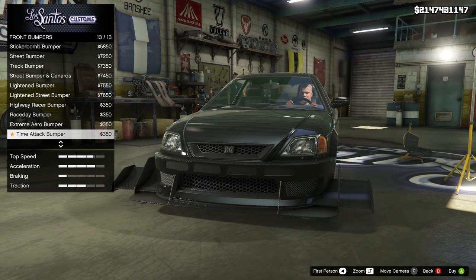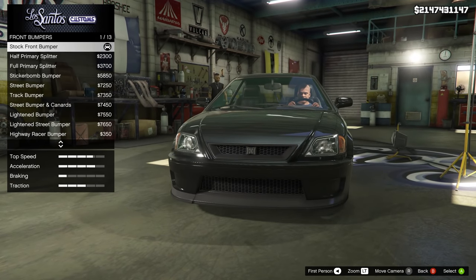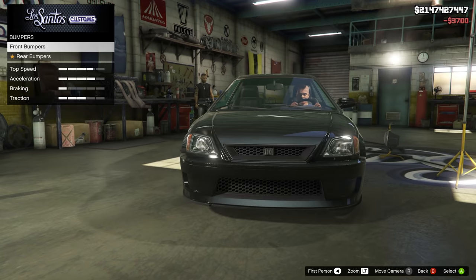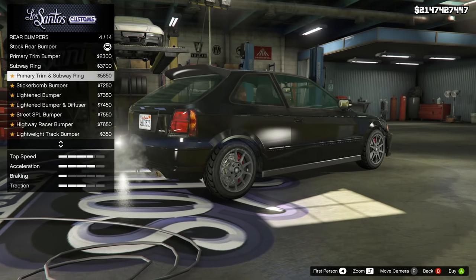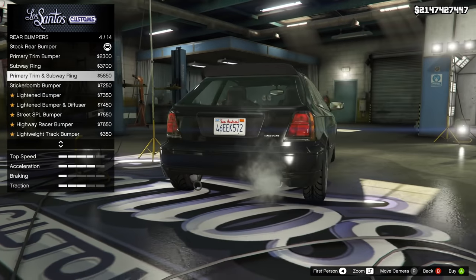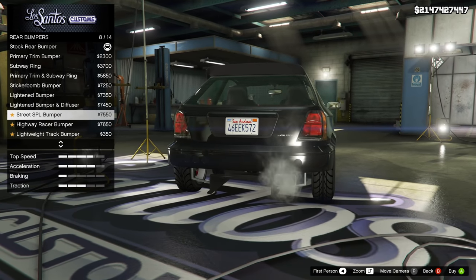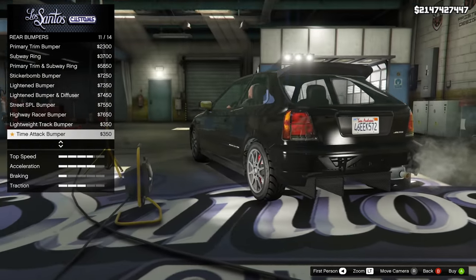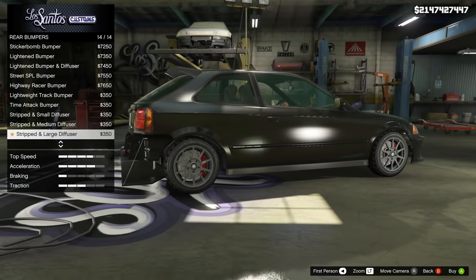That is insane. Under each category there's like 15 to 20 choices. That actually starts with the front and rear bumpers. For the front bumpers, you have 13 options to choose from, and they get a little bit crazy — whether it's sticker bomb variants, track variants, race day bumpers, or time attack bumpers. This vehicle has some of the craziest upgrades I've ever seen.